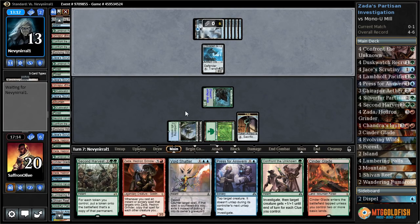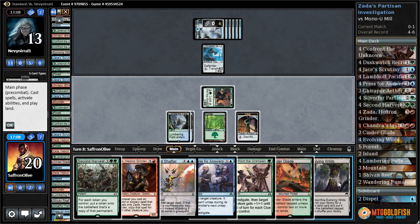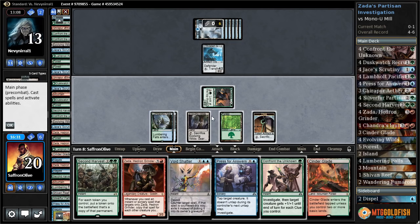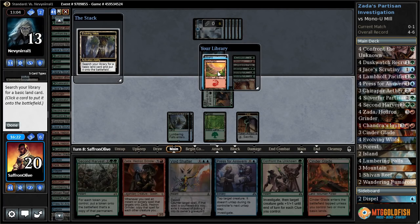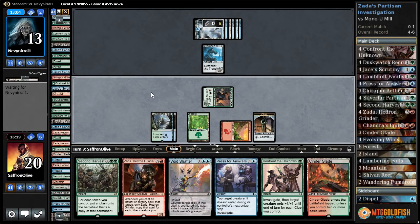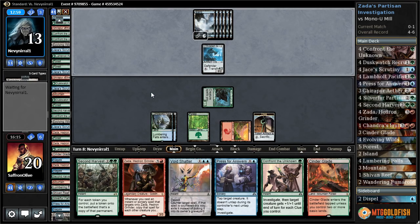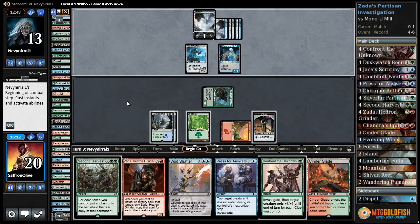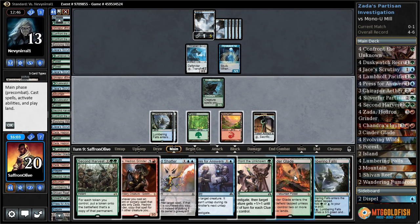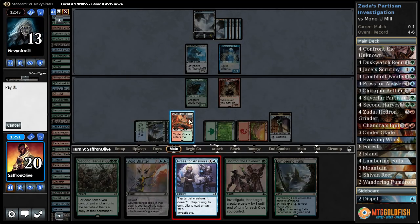Dusk Watch flips. Do they have a counter to back it up? They apparently do not. Send to Sleep — not the end of the world. Flips back. Hopefully we have a basic left. Evolving Wilds, crack it. Get a red source and pass the turn. I don't know if we can get back in the game from here or not. Dusk Watch flips. Returns Startled Awake. We get to play Cinderglade, play Zada, Press for Answers, persistent nightmare.